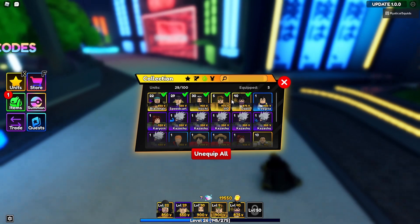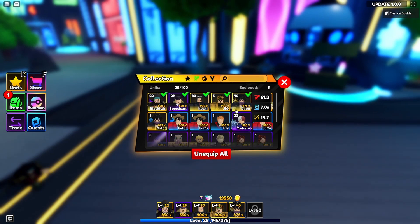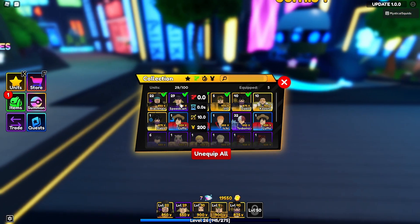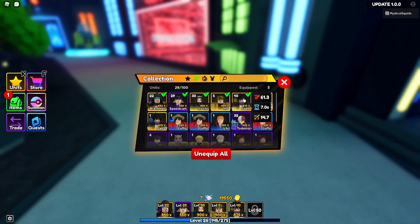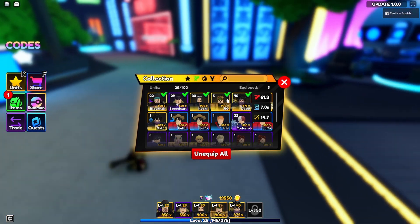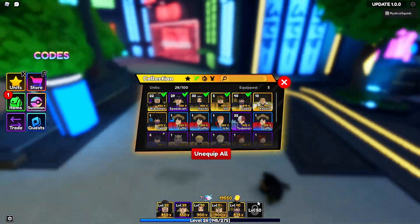We were able to pull a bunch of new legendaries, like this Jio Geo — however you say them — and then we also got this guy which is pretty good. The only problem is I don't have enough inventory to equip the legendaries, but I need this speed cart because that's gonna help me level up all my fighters faster, especially since they cost so much because they're legendaries.